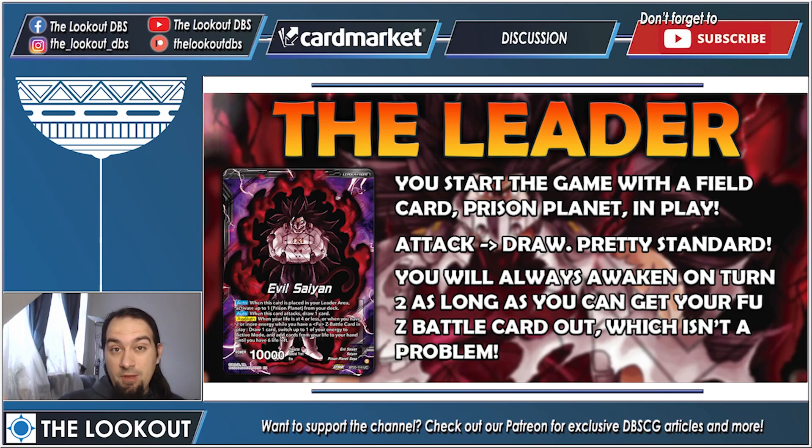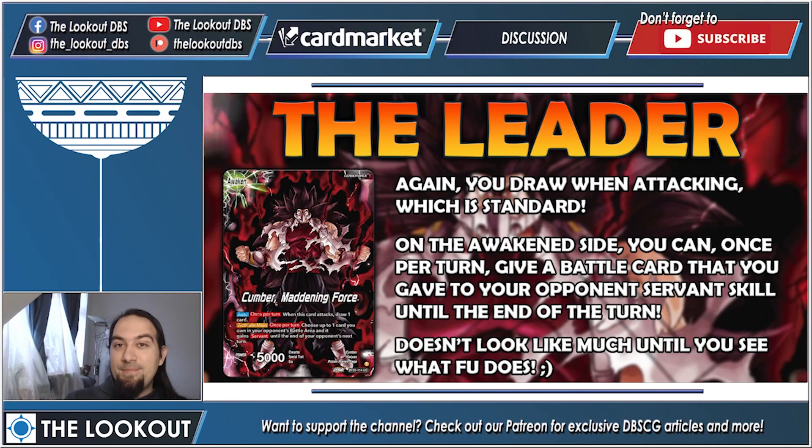His awakening condition is when your life is at four or less, which is standard for Dragon Ball, or when you have two energy and a full Z battle card in play. You get to draw one card, switch one energy to active mode — which is awesome — and then draw from your lives until you have six lives left.